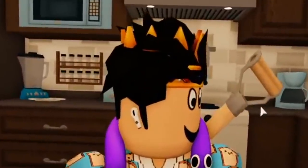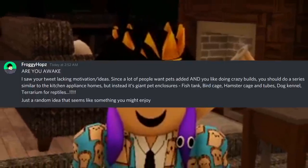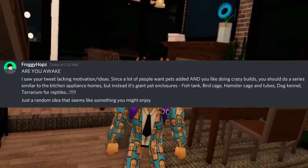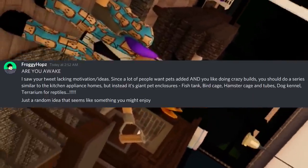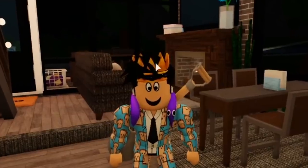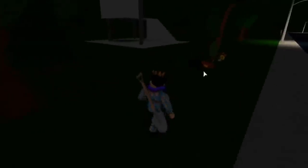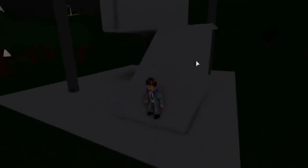I know a lot of you that play Block Brick really want pets. Since most of you guys like pet things, I decided to try and build a cat tower. This was a video idea by the one and only Froggy Hops himself — you know, the one who makes a lot of the furniture we see in this game. I saw his tweet: 'lacking motivation, ideas since a lot of people want pets added.' He suggested doing a series similar to the kitchen appliance homes but with giant pet enclosures.